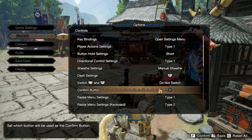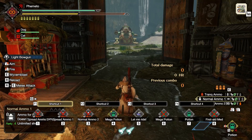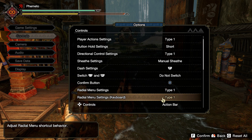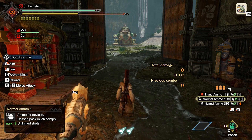Before I forget, go to your Radial Settings and for keyboard, make it Type 2. Type 2 allows you to instantly use items on the 1–9 hotkeys with just a single press. Type 1 just brings up the hotbar when you press 1–9, and then you have to press it again to actually use the item — which is kind of silly.